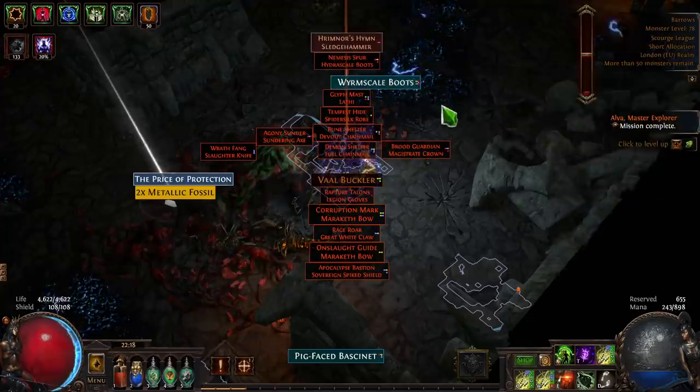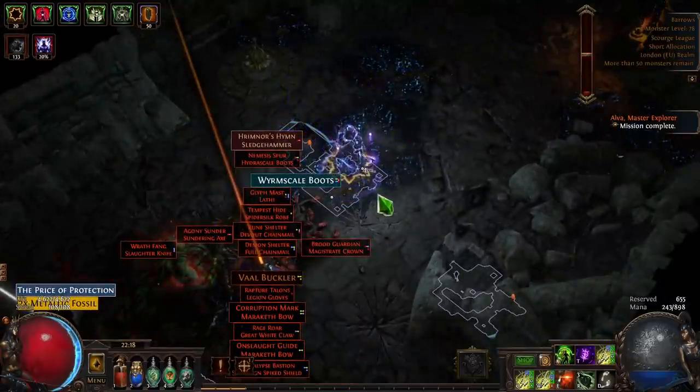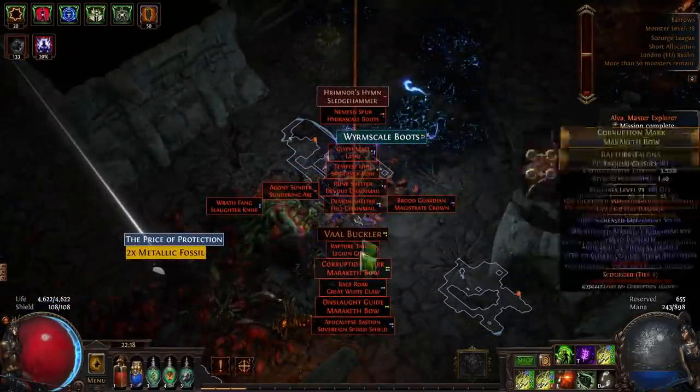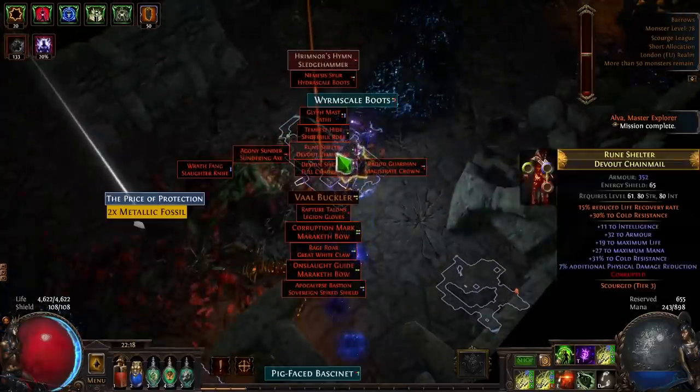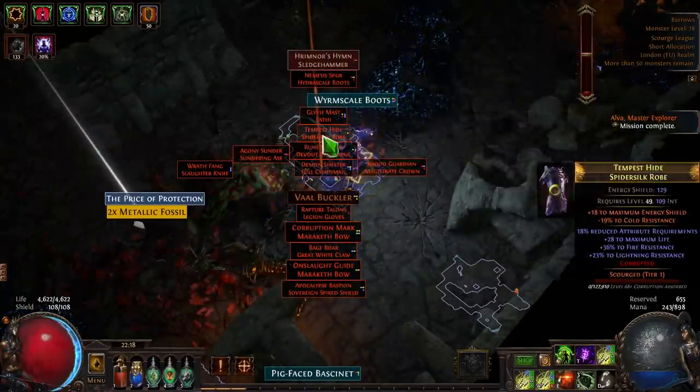These bosses can drop uniques that have multiple beneficial and detrimental modifiers on them. So that's basically just a quick video on how to find these bosses and how to look for them, so you won't miss out on the loot they give. The drops are mostly just regular items, but the tainted currencies are very nice plus the chance for the uniques. Thanks for watching and see you next time!